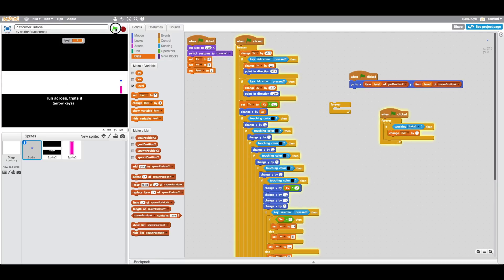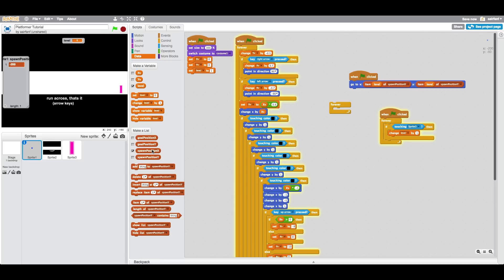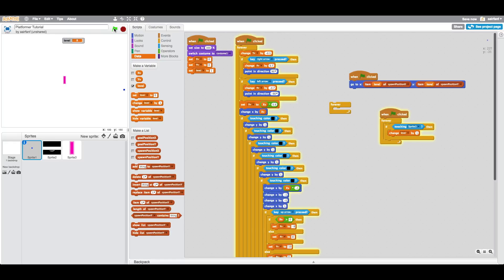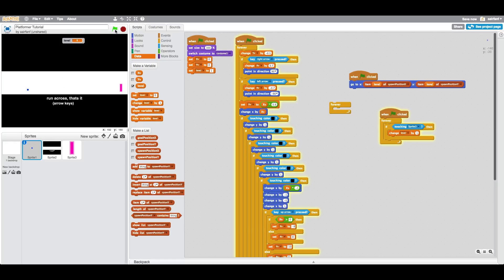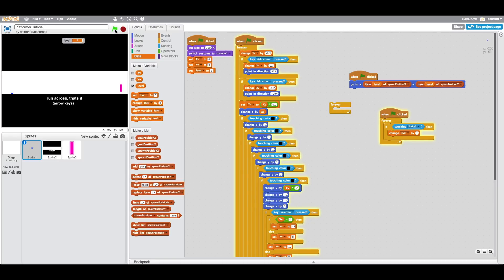Oh man, that's not good. My X — that doesn't sound right. Item level — it should be negative 200, so why is it going there? Oh, it should be 'spawn position X' — obviously! Now if we run it, it spawns from that point. It's not going to go to the next level as fast, but there we go.